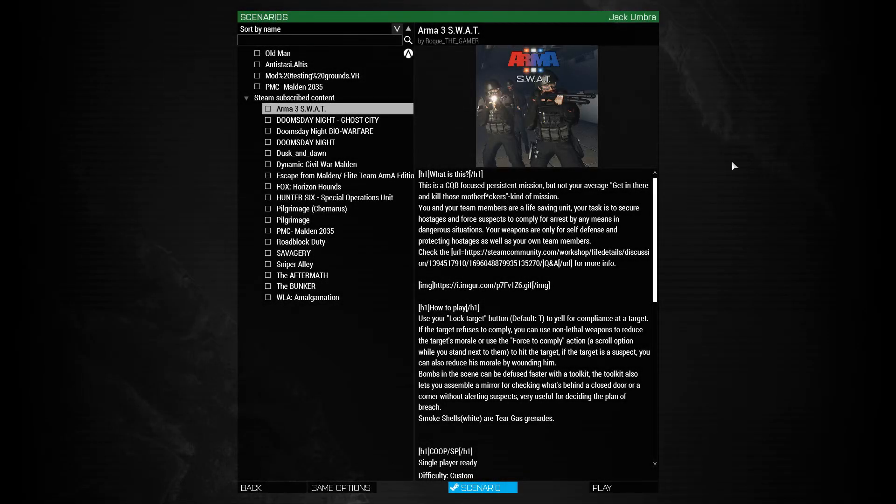This is Armour 3 SWAT by Rug the Gamma. It's a persistent mission more focused on CQB, which isn't quite like other missions. The goal isn't just to get in there and clap some cheeks and get back out. You actually play as a SWAT team, as the name implies. Your goal is to rescue hostages, arrest everybody, and not kill anybody unless you absolutely have to. It's quite heavily based on the actual SWAT games, given the description of the mod.